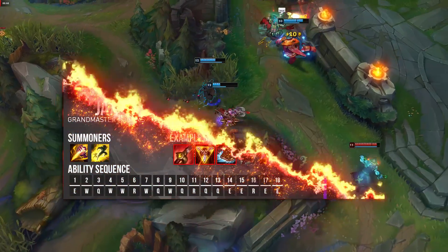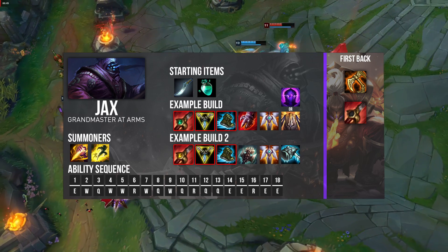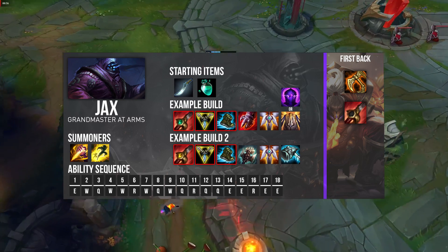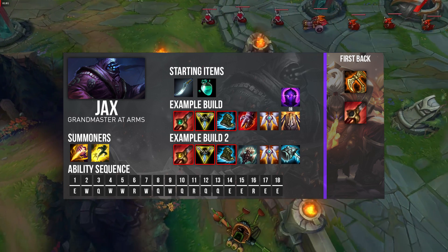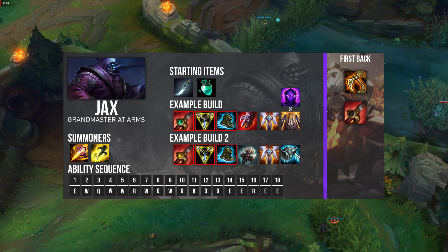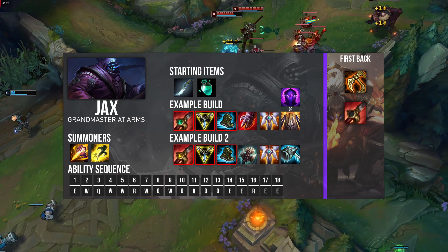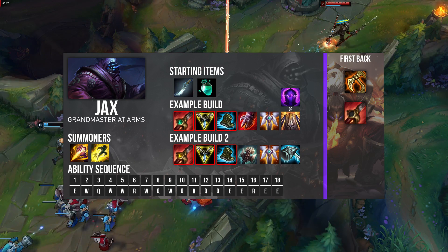The starting items I like to go are Hunter's Machete and Refillable Potion. Don't bother going three health pots since you're Jax and you won't really need it. You can also sell your Refillable after your first back or once you buy your jungle item. I did test out Hunter's Talisman just in case, but this is the worst starting item you can go — do not buy this, it's just really horrible in every single way. For your first back you can either buy Skirmisher's Saber or Tiamat.